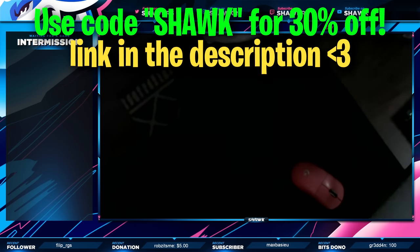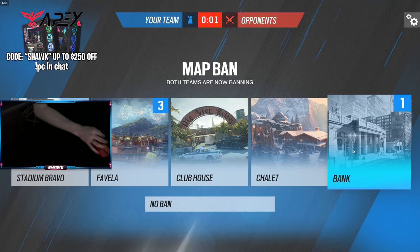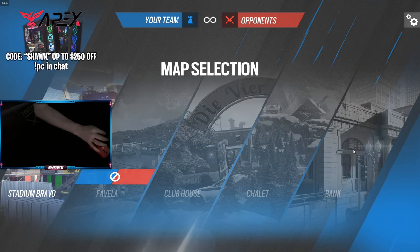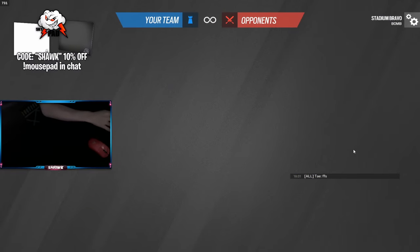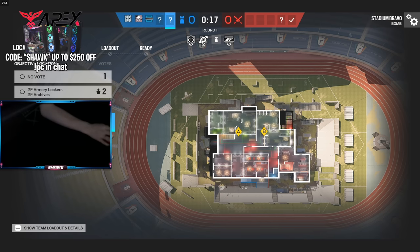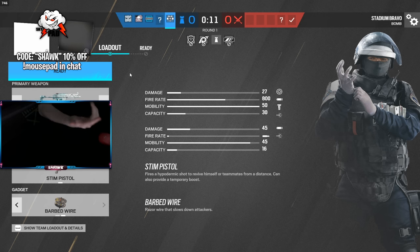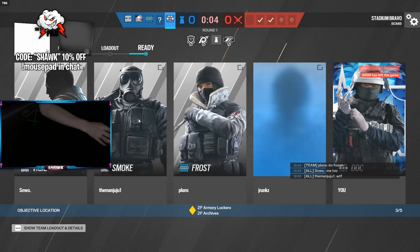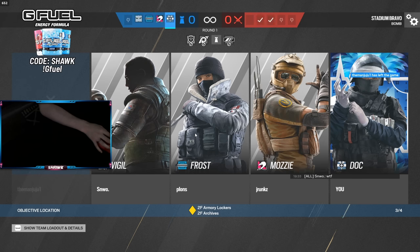We've got the new map ban system. Hopefully we ban Bank — I would hate to play Bank right now. Clubhouse sounds great, I'd even play City and Bravo. Oh thank god, we got City or Bravo! This is actually my first time playing this map — every single time it came up on the TTS it was instantly banned. This map is actually a combination of both Border and Coastline. I believe it was an event map that came out in 2021, and the entire other team is leaving to dodge the game.